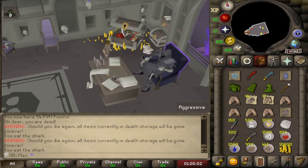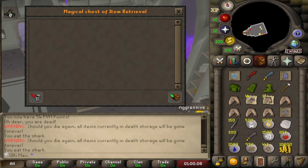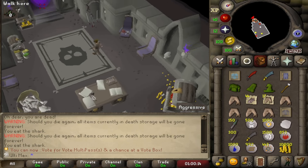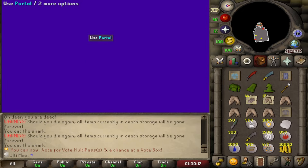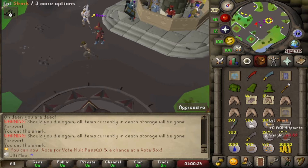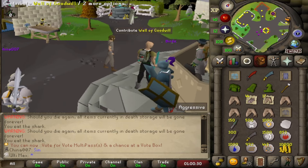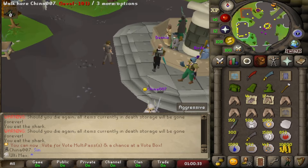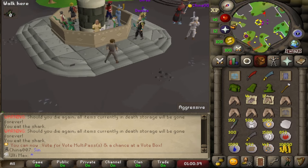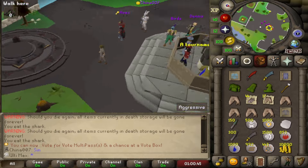If you die again they're gone, so if I do decide to store items here I have to make sure I don't die because then they're gone. I can actually use that to my advantage - yeah, that'd be a good place to store stuff while doing skilling. I could literally just plank somewhere and then leave my items there, just collect the ones I need for the skilling and then go back and grab them.